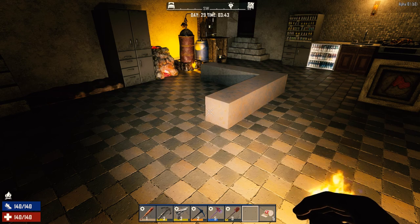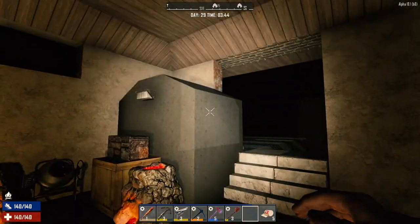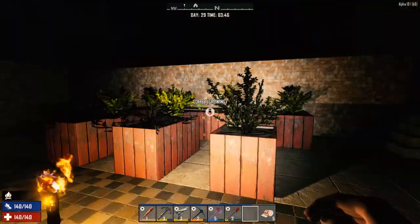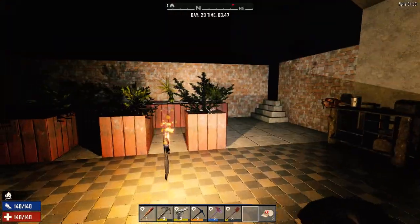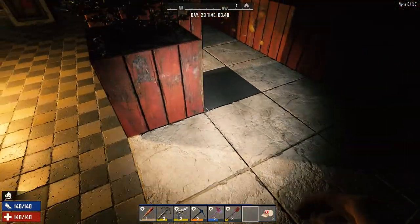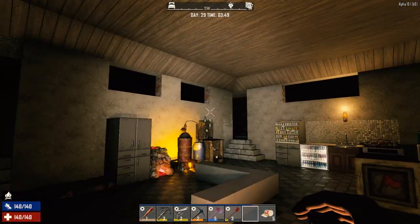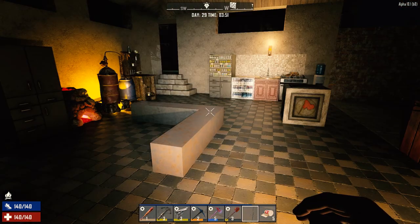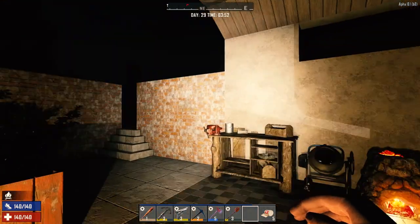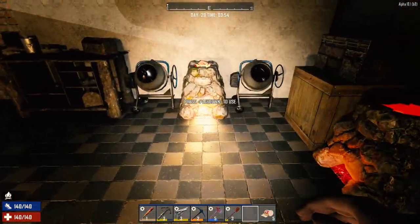Hey everybody, welcome back to another episode of 7 Days to Die, my Surviving Alpha 18 series. It is the morning of day 29, one more day till the horde. I did a little bit of painting last night, just got this looking a little bit better. I need to make one more farm block, but I'll worry about that later. Got the rest of the walls painted — not perfect, but it's starting to become home.